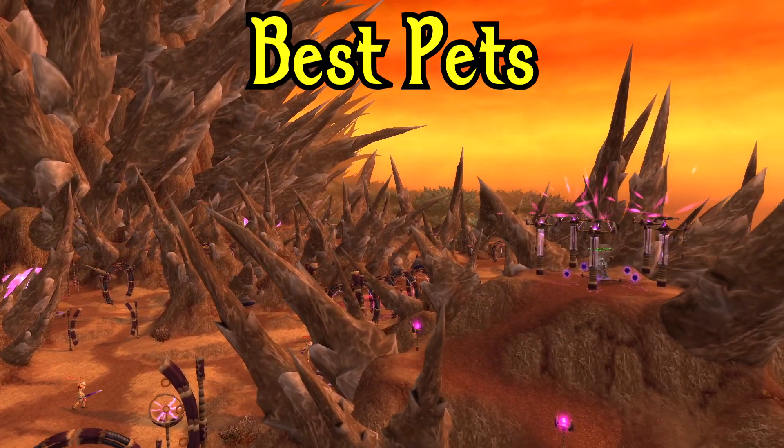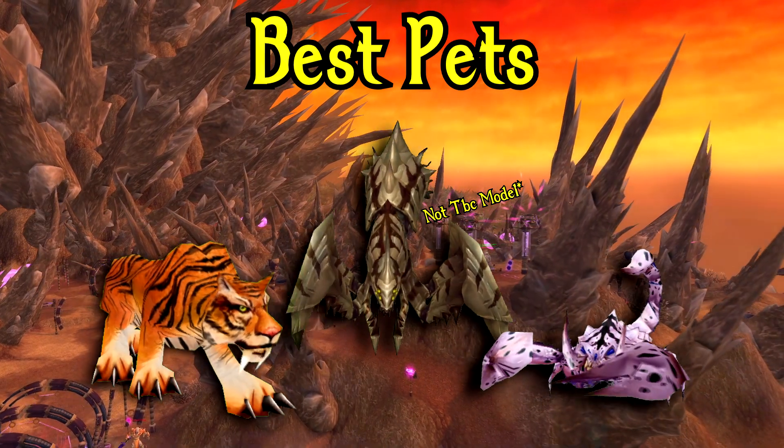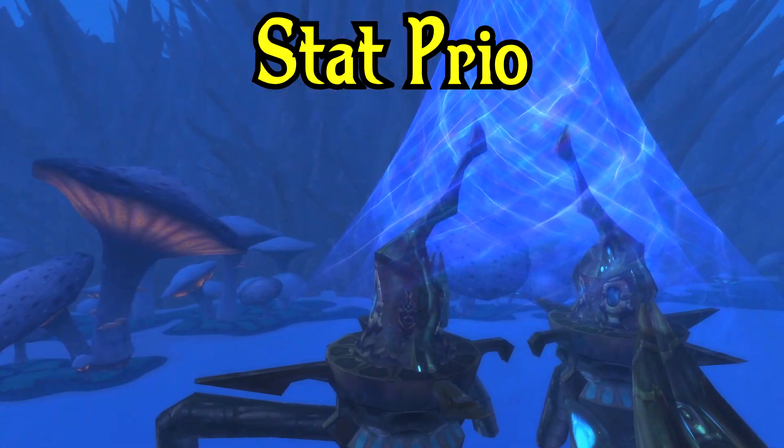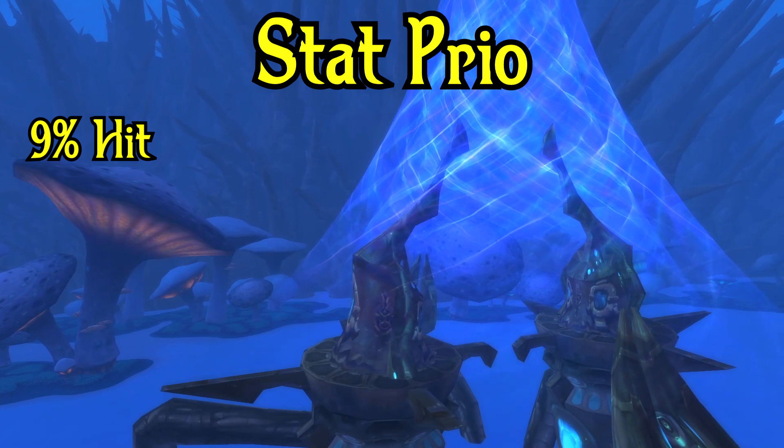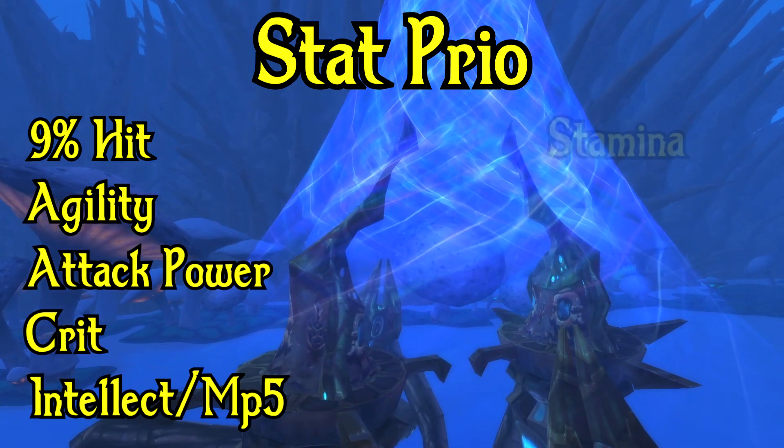Before moving on to stat priority, let's talk about pets for hunters. The best are going to be ravagers, cats, or scorpions. Moving on to stat priority: you want to hit your 9% hit cap first. Then it goes agility, attack power, crit, intellect/MP5, and then stamina.